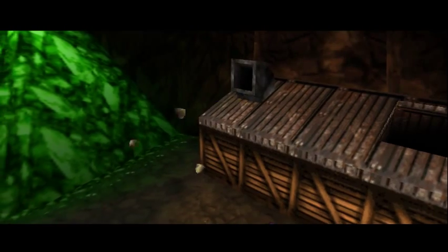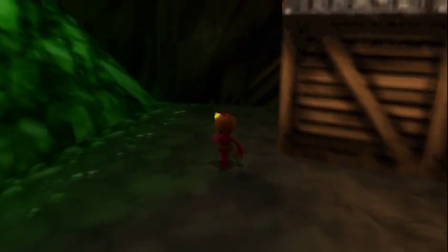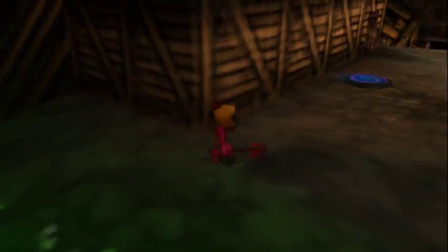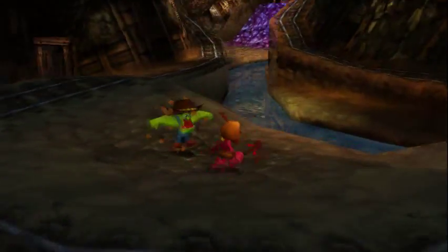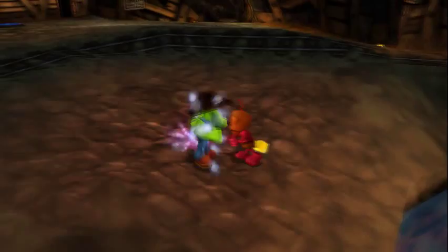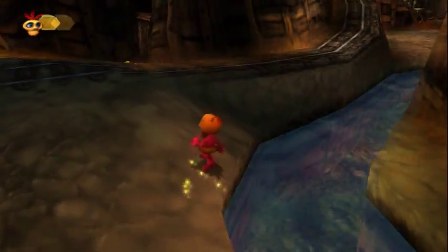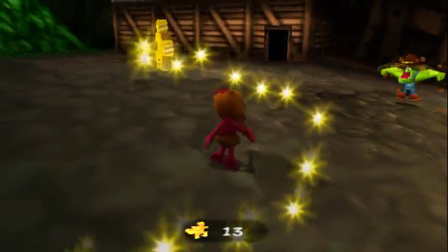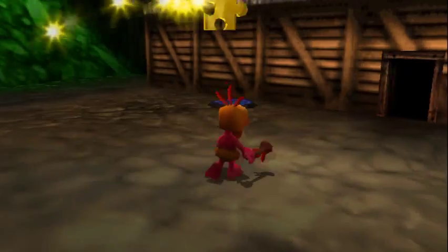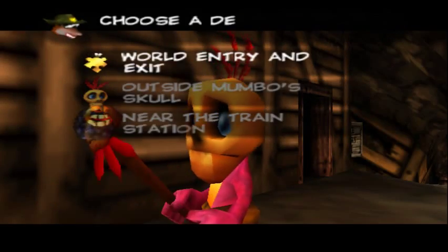It looks like we're finally done with this animation. Not only did the boulder get crushed, but the Jiggy got crushed as well, so we get to collect the pieces. And this is something I really like — every time you collect a piece it plays a part of the intro of the Jiggy tune. And once we get this last part, we have another Jiggy. And that's all of the stuff we had to do as Mambo in this world, as far as I can remember.